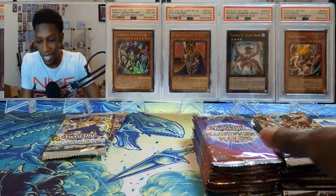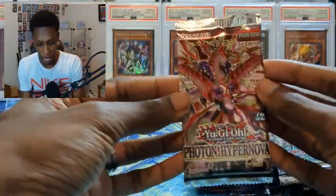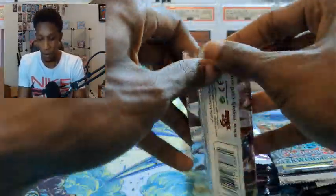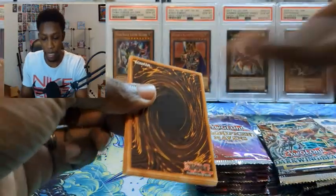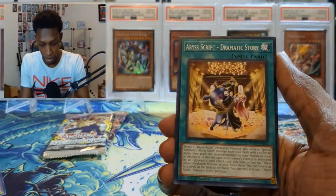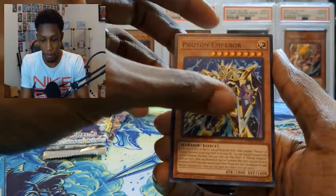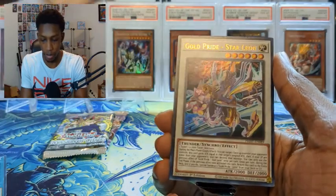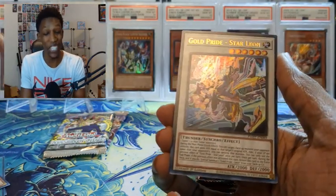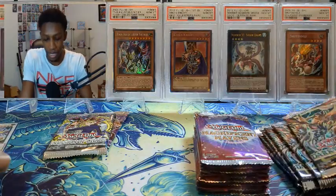Let's save those for last and go into one pack of Photon Hypernova. I don't know why I only grabbed one pack in there — really weird, but hopefully we have some insane one-pack magic. We got Land Flipping, Full Time Emperor — it's a synchro. Hey, Gold Prize Starliege Leon! One-pack magic, I'll take that. It's probably not worth that much, but we pulled an ultra rare so that's actually pretty cool.